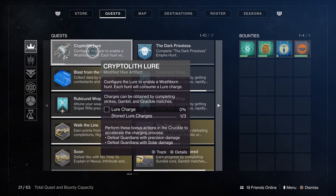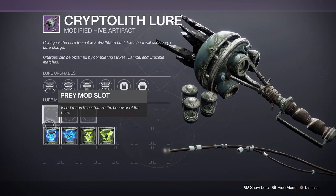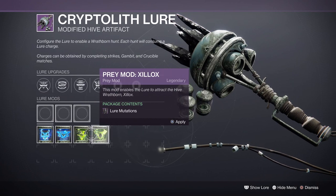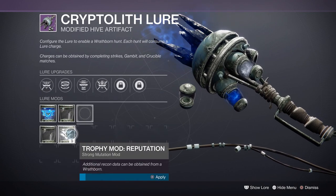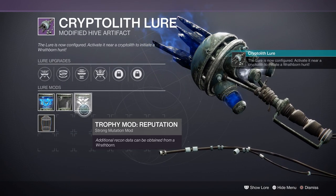What you want to do is when you have a stored lure charge — which you get by doing other stuff in the world — go down and it will show different rewards. You want to go to the reward that says recon data and equip it. It does not matter what mods you put on. It says additional recon data will be obtained from a Wrathborn, so we're going to put that on as well.